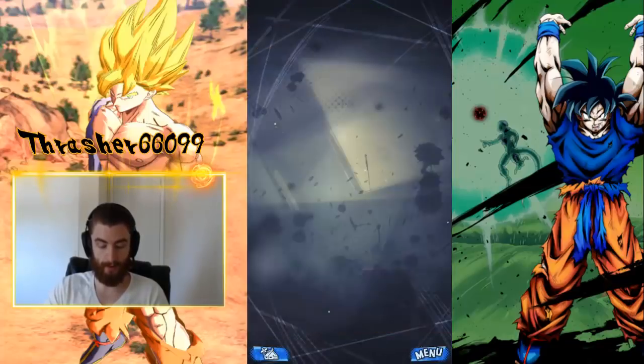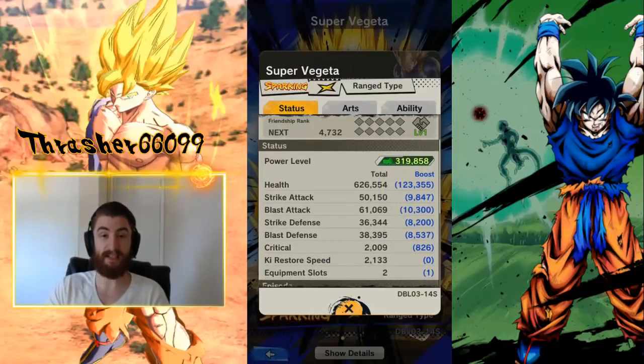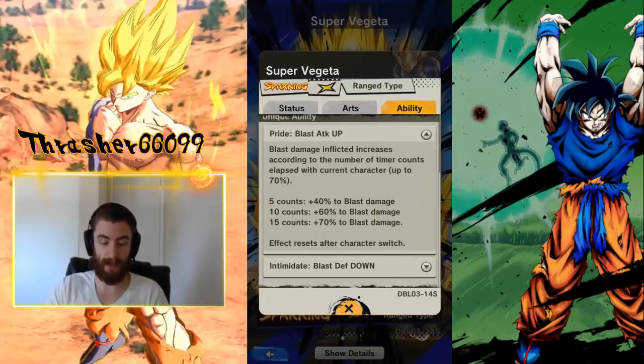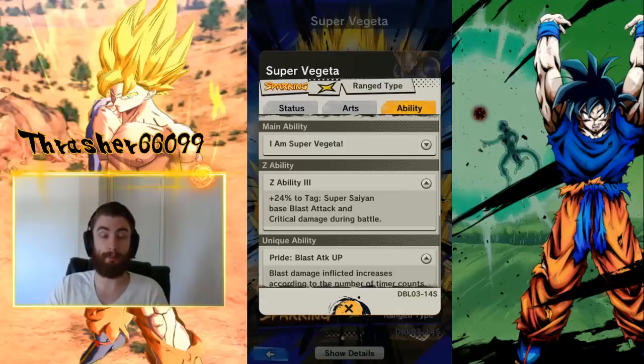Let's back up and go to featured characters. First thing we want to do — look at Super Vegeta. In my opinion, after looking at the stats of both characters, this is probably the better unit. He has the best Blast Attack in the game. He's on par with the Purple Blast Vegeta for his base Blast Attack stat, but then he's got a bunch of other abilities that massively boost his Blast Attack. If we check out Blast Attack up, you can see that he gets a massive Blast Attack boost if you can keep him in for 15 counts. He is by far the highest damage Blast character in the game.